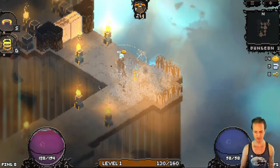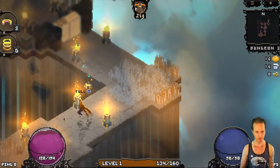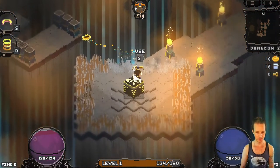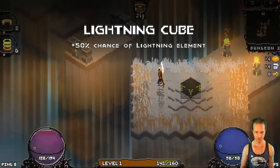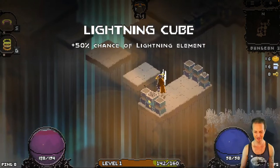So this is my first time playing a run with the boomerang. I love how you can pick up items with it — that's really cool. We got the Lightning Cube. So we've got Trucker and Lightning now.